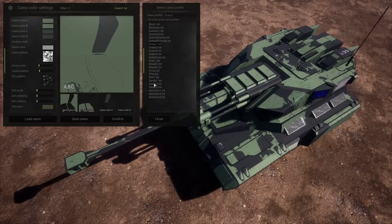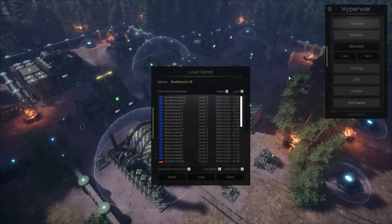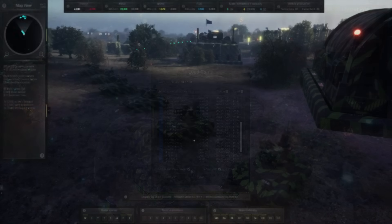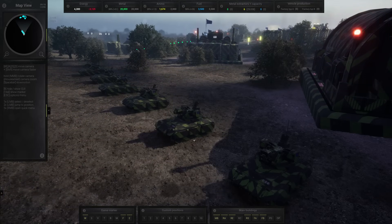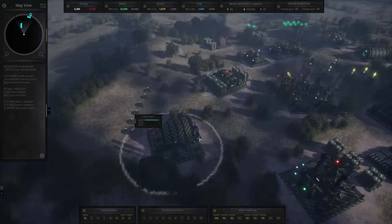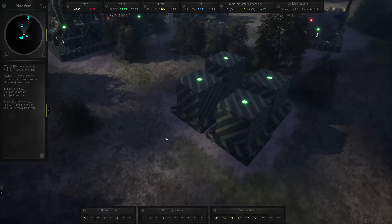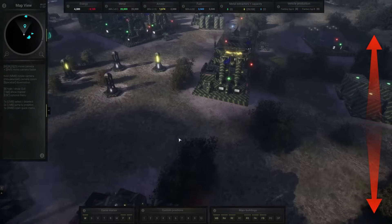Just like you can edit the colors and patterns of the UI, you can do the same for the camo of units. The best part is that you can change their camo during missions, which you couldn't do in the previous development build. This visual customization of units is something we can rarely see in RTS games and it is the reason I consider this a great feature. This is something another RTS titled Global Conflagration also has.